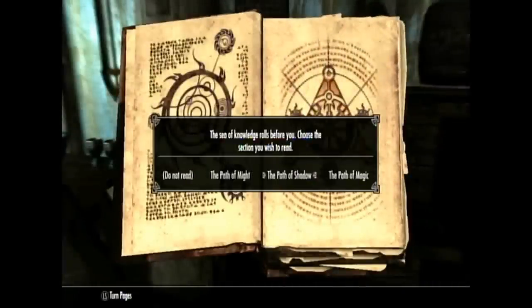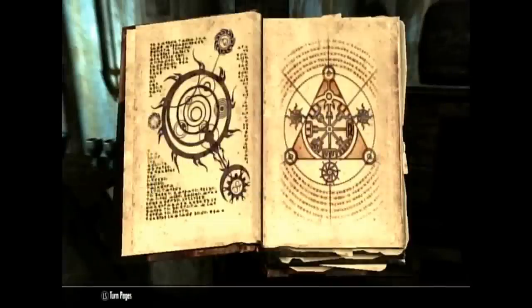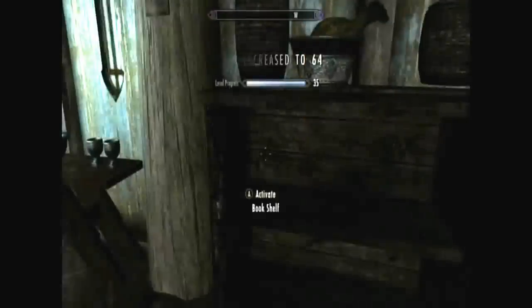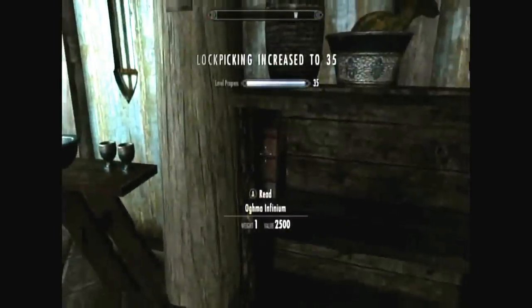Pick whichever path you want — Path of Might, Path of Shadow, or Path of Magic. Path of Magic covers all your magic skills. Path of Shadow covers things like Sneak, Lockpicking, Alchemy, and Light Armor. Path of Might covers Heavy Armor, One-Handed, Two-Handed, Smithing, and all that sort of stuff. I think it levels up five or four skills for each path.